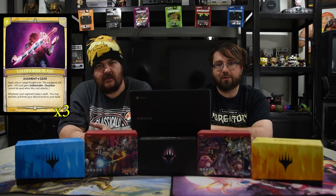Next is the Golden Rose Blade — a two-cost gear, equip only to a knight unit. The equipped unit gets plus 500 and gains unblockable. Whenever an opponent plays a spell, you may return this card from the discard zone to your hand. So you discard it for Liam's ability and just wait for them to play a spell to get it back. Giving a dude plus 500 and unblockable for two is ridiculous — slap it on Nova Knight, swing unblockable, kill that tower, swing again.